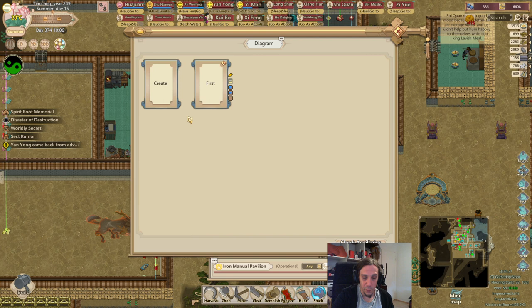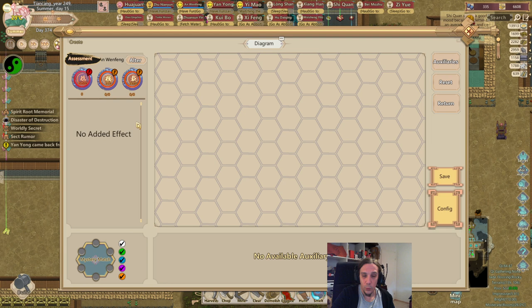At first it really looks a little bit confusing, but it is not confusing at all once you have understood what to do. So let's create a new formation. Now we are at the formation grid. The first thing you need to understand is what formations actually are and what they're used for.